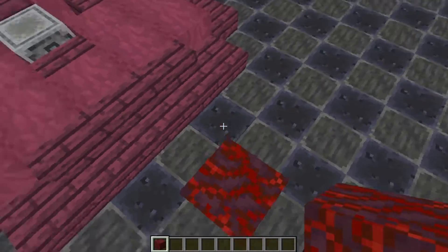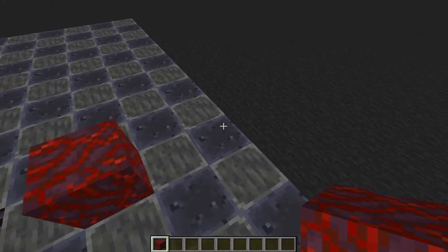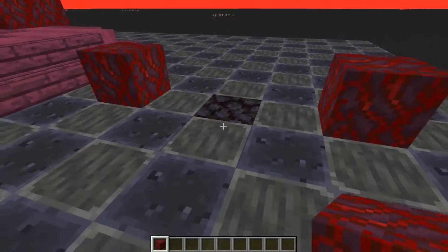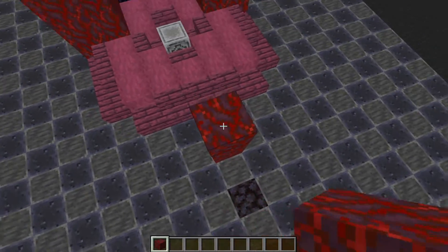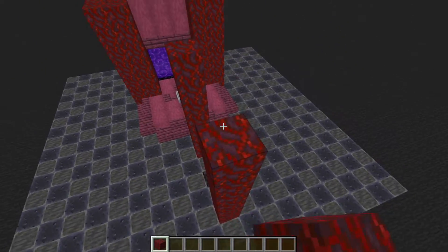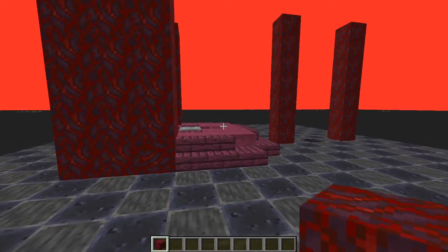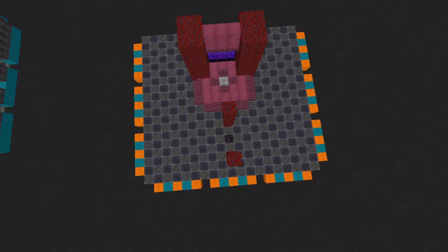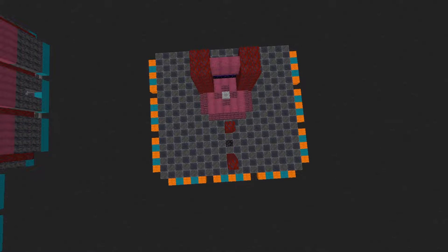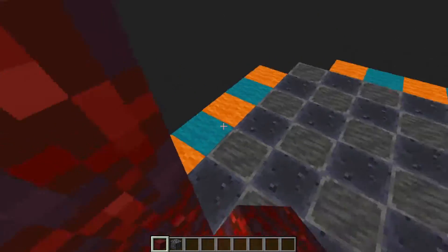Next, place a crimson hyphae one block away from the first stair block and another one two blocks away from where your first archway will be, with a blackstone slab in between both of them where the beacon will go through. Then build these up to the same height as the other pillars — you can add torches and other details on the side to light up your area a bit more. I have marked out different areas around the square; pause the video to see where these blocks are placed. In between each of these layers place three crimson hyphae.